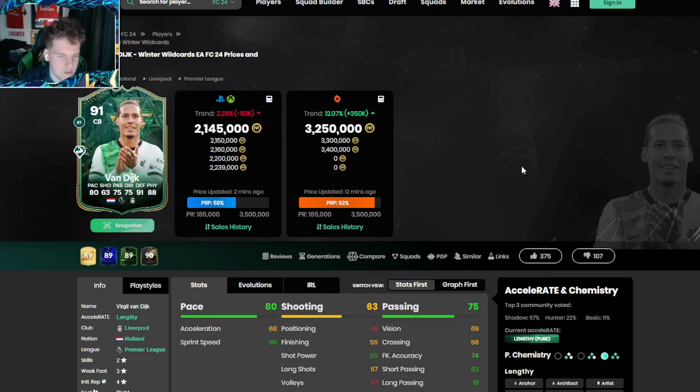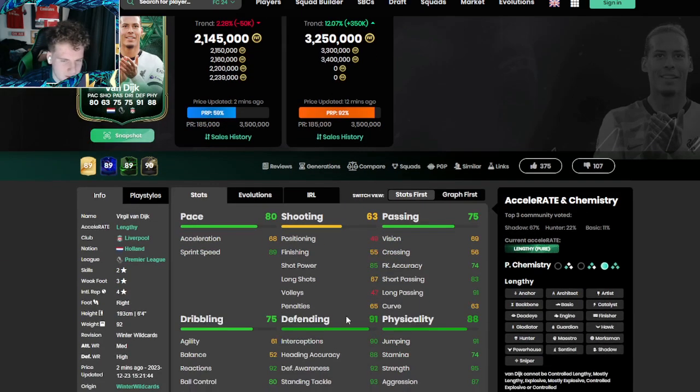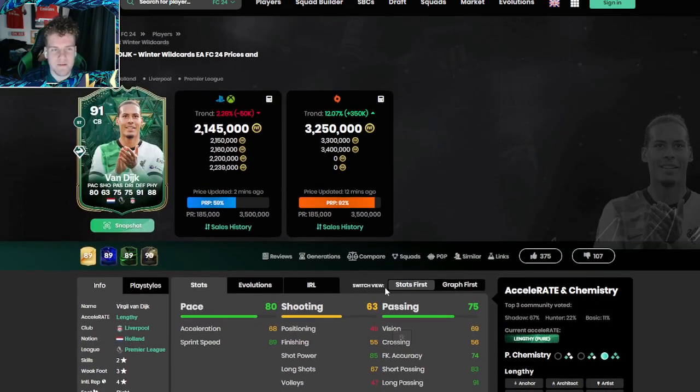EA have made this card play at striker — I don't know who is playing him at striker, maybe for a joke or something. But 68 acceleration with no shooting whatsoever, no balance or agility — why on earth would you play this guy at striker? If it was like his Futbirthday back in FIFA 19 I'd understand it because that one could shoot, but this one cannot shoot. I don't know what EA are doing here.